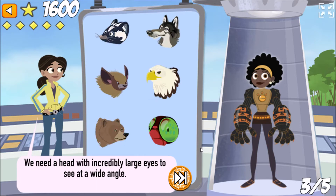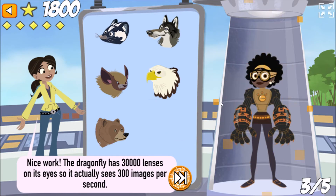We need a head with incredibly large eyes to see at a wide angle. Nice work! The dragonfly has 30,000 lenses on its eyes, so it actually sees 300 images per second.